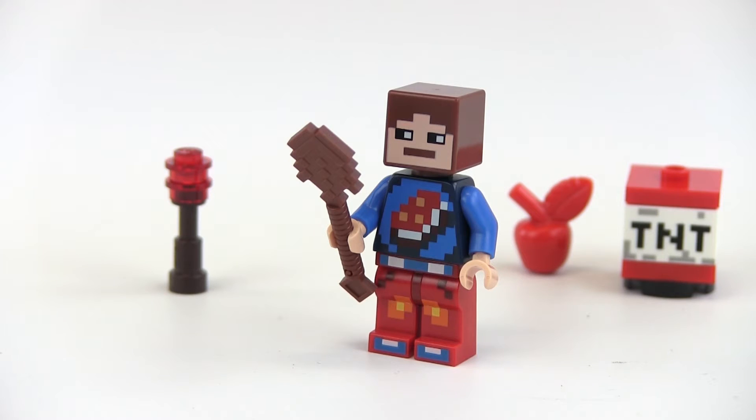Here is our first figure. Red pants, blue shirt — I think that's meat on the shirt — a little blue highlighting on the bottom of the shoes. Overall it kind of reminds me of Superman, like he's dressed in Superman stuff, except there's no S on the chest, it's a big piece of meat. He comes with one accessory, and that is a wooden shovel.